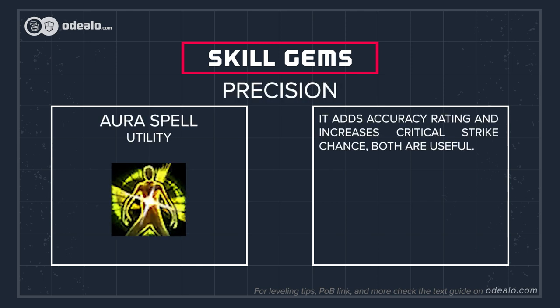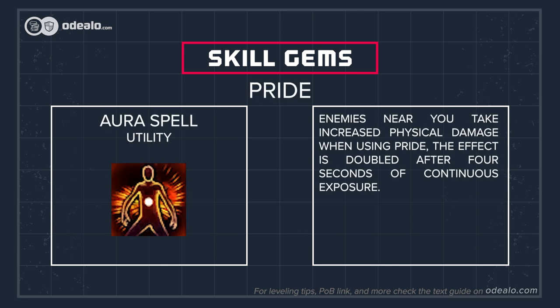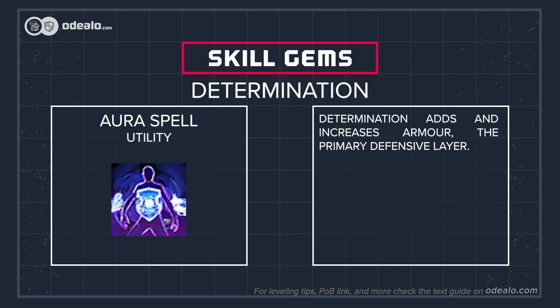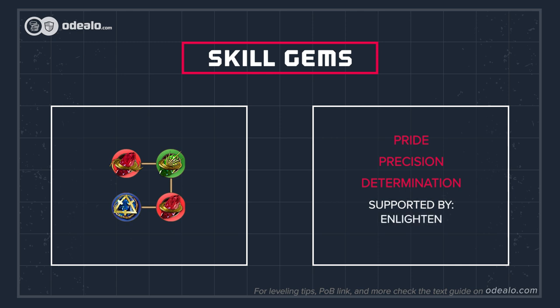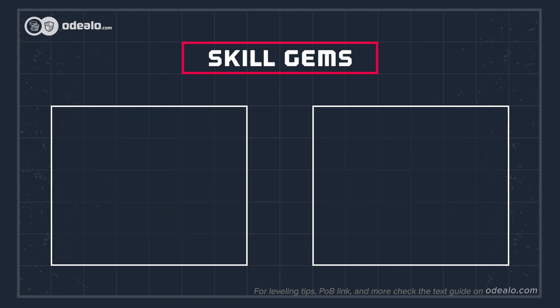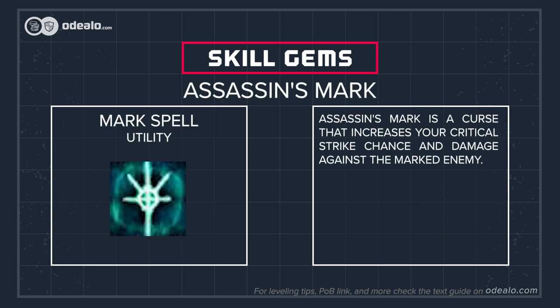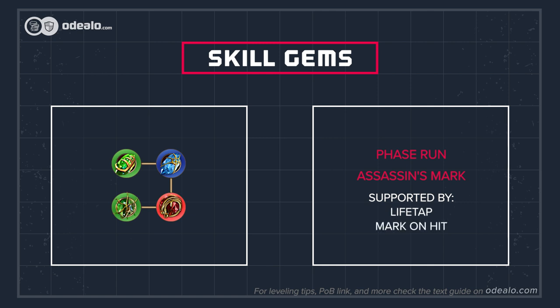For auras, we recommend Precision as it adds accuracy rating and increases critical strike chance — both are useful. Enemies near you take increased physical damage when using Pride; the effect is doubled after 4 seconds of continuous exposure. Determination adds and increases armor, the primary defensive layer. Link them with Enlightened Support to increase mana reservation efficiency. You may not need it at all if you've allocated Champion of the Cause or have a shield with local reservation efficiency. Phase Run grants more damage, movement speed, and phasing for a brief moment; it lasts longer for each frenzy charge consumed — use it as your movement key. Assassin's Mark is a curse that increases your critical strike chance and damage against the marked enemy. Link these with Life Tap so as not to spend any mana but life on them, and Mark on Hit support.